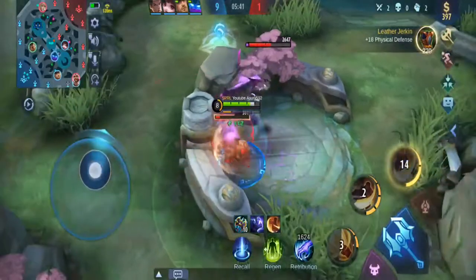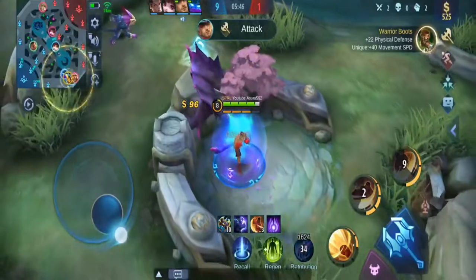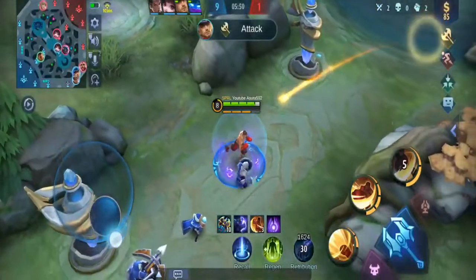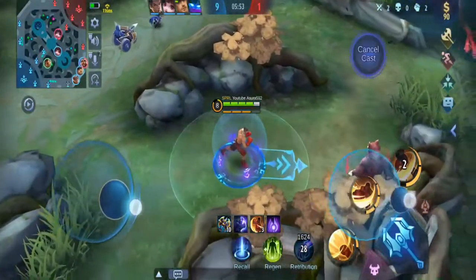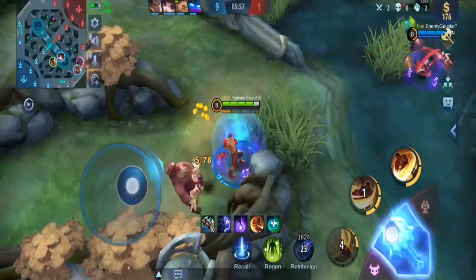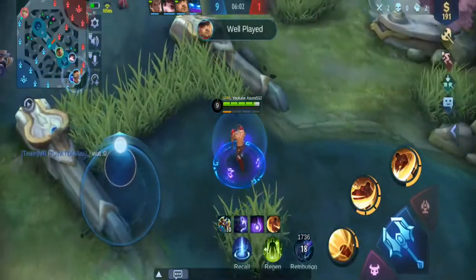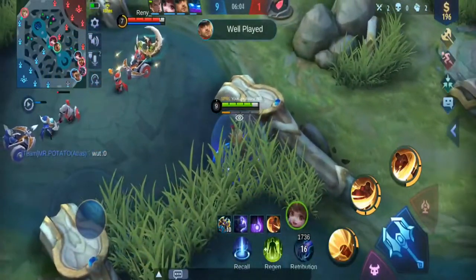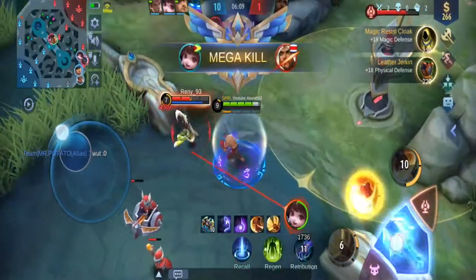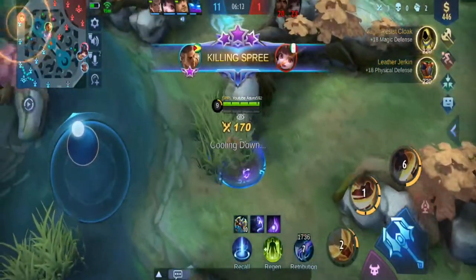We're going to get our purple buff and then rotate back. It looks like Chao is finally getting a little aggressive on this Khalid. We're going to get the magic resist because the damage comes from Chao and then Karina — Karina's going to ramp up for sure, so we got to build to counter that. Also Johnson does a little bit of magic damage as well. This should be a kill right here — she chose not to go by the tower. That's going to be a kill, that's what I'm talking about.